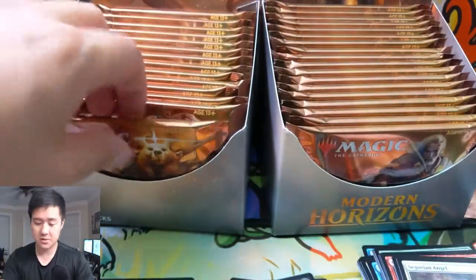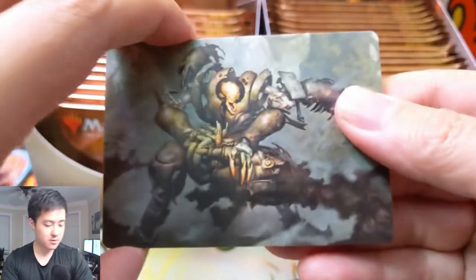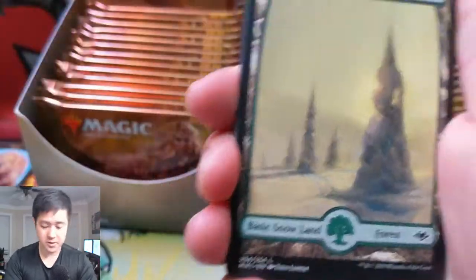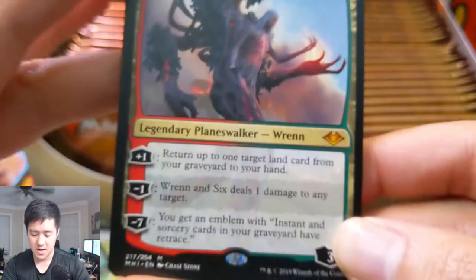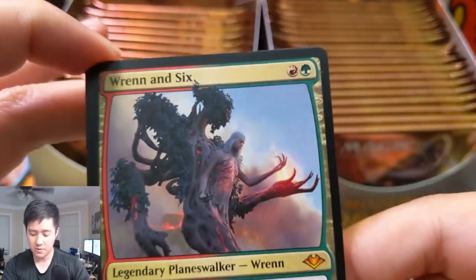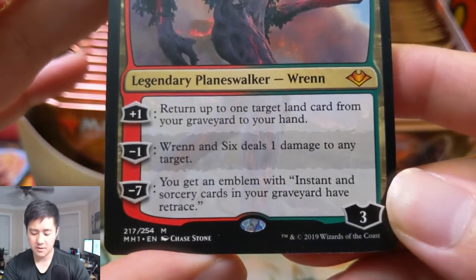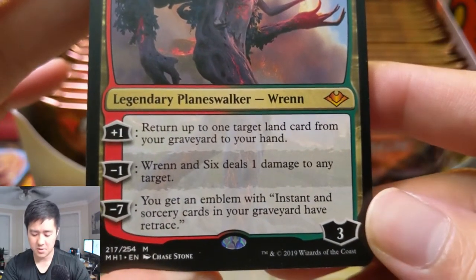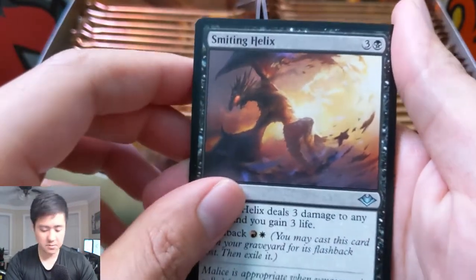It's cool to get into this new set — we have a new bear card. I feel like people are unsure how this set will do, there's a lot of uncertainty about whether it'll be good or bad. We did get a foil bear! Another snow-covered forest. We haven't got many foils yet — oh, our first mythic: Wrenn and Six. A very interesting-looking planeswalker. Return up to one target card from your graveyard to your hand for just two mana — quite interesting. Seven instant or sorcery spells in the graveyard have retrace. Nice first mythic!